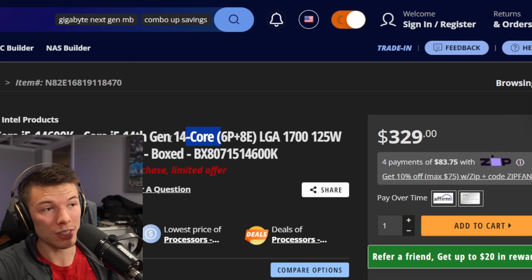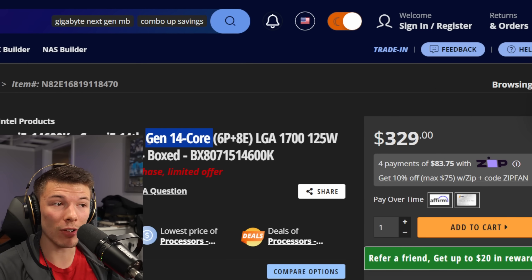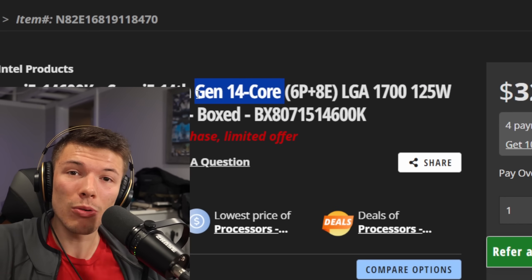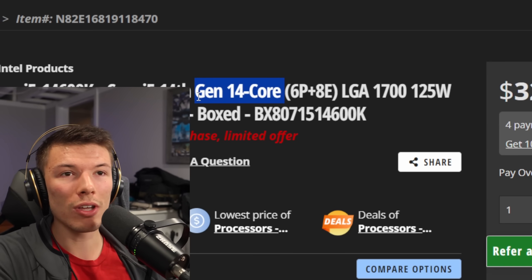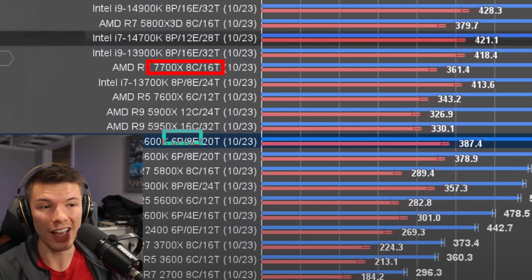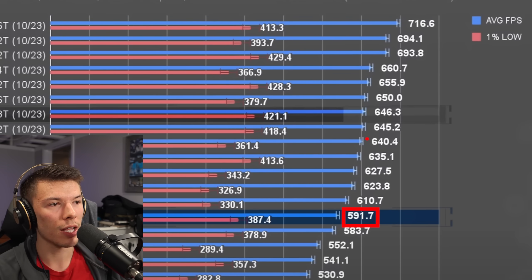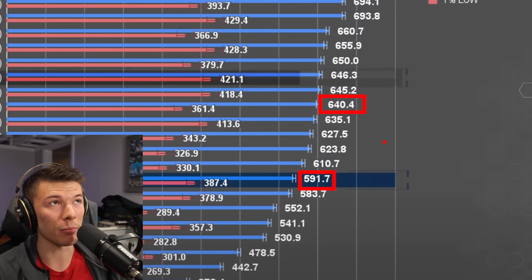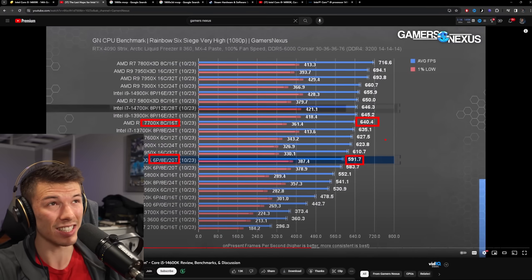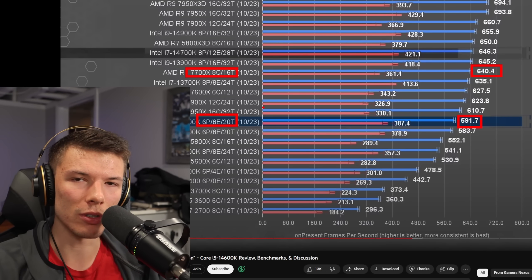For example, Intel's i5s for only $330 have 14 cores available — that sounds like a crazy deal. But when you look at the performance, one has 8 cores and the other has 14 cores, yet they perform about the same. This info is provided by Gamers Nexus — thanks Steve. It doesn't seem like games generally need all of those cores.